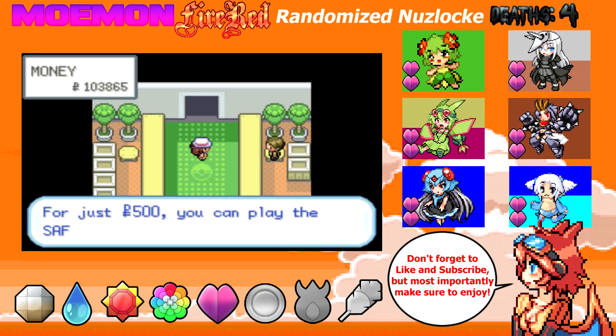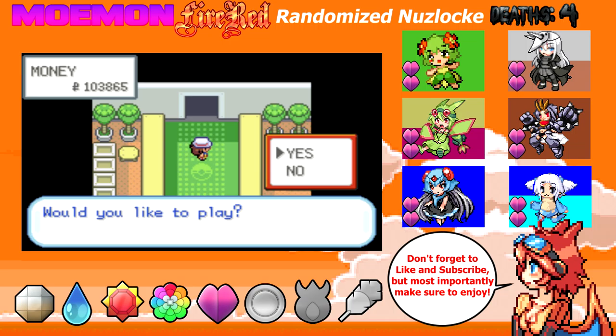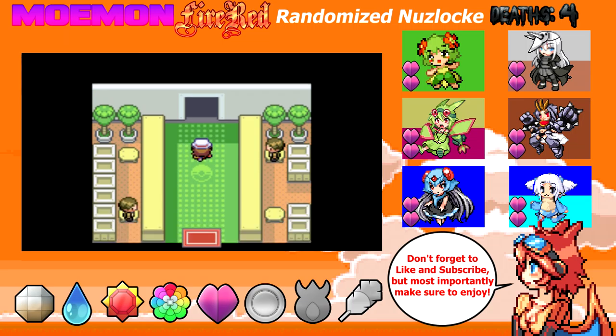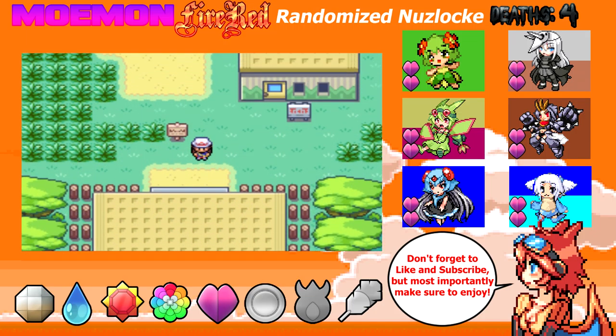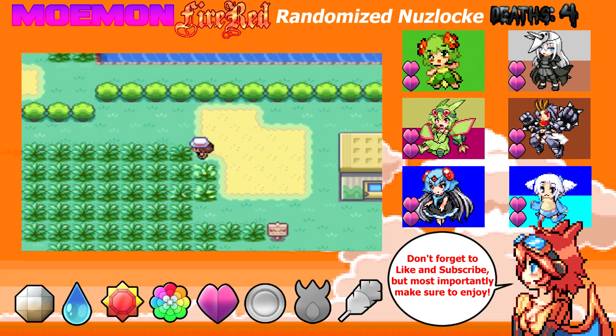Welcome to Safari Zone — for just 500 dollars you can roam the wide-open safari and catch what you like. Sure, let's do this. Hopefully we can get this done. So for the Safari Zone, it looks like there's four different sections, meaning I have four different Pokemon encounters. Pokemon run around here and I'm not a big fan of the running away thing, so if they run away I get to encounter again. Dupes clause and all that counts. I'll fail to catch a Pokemon if I run out of Pokeballs in that area.